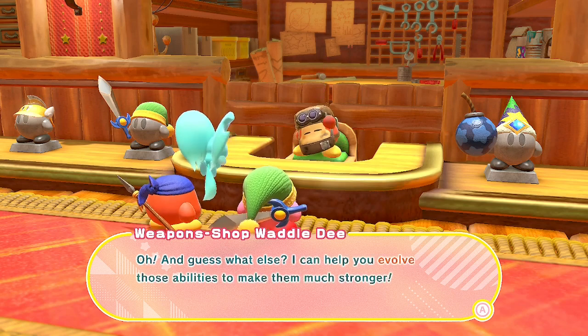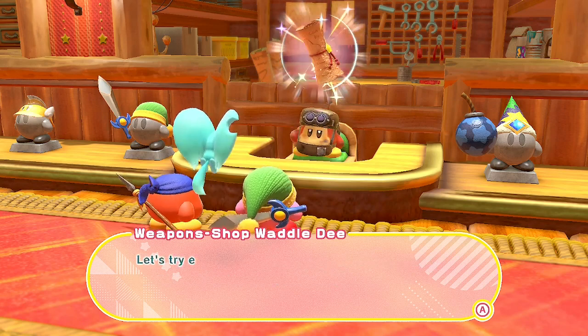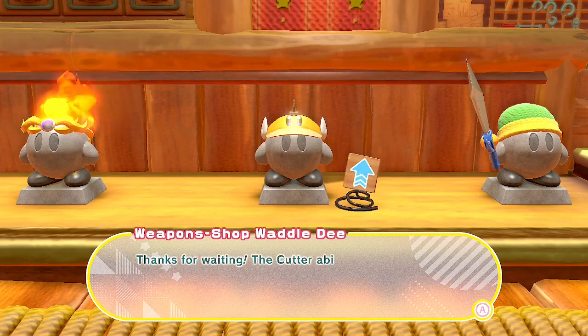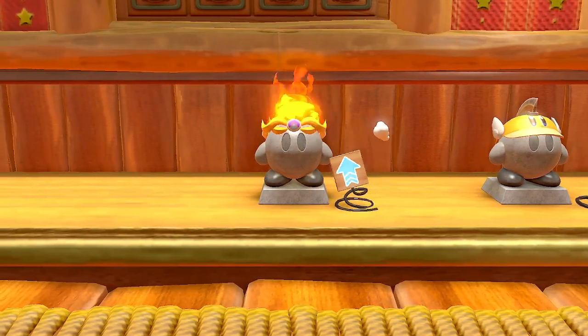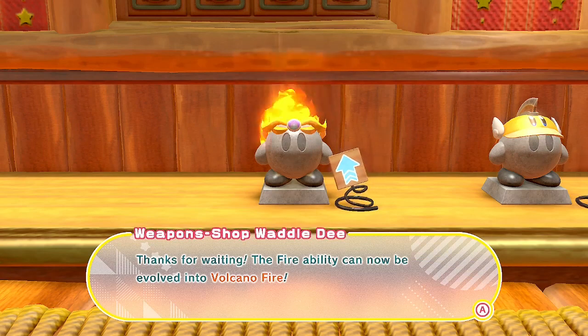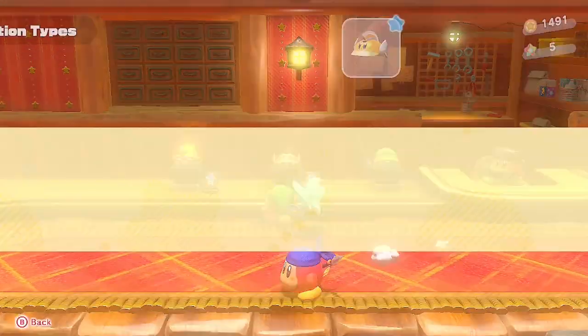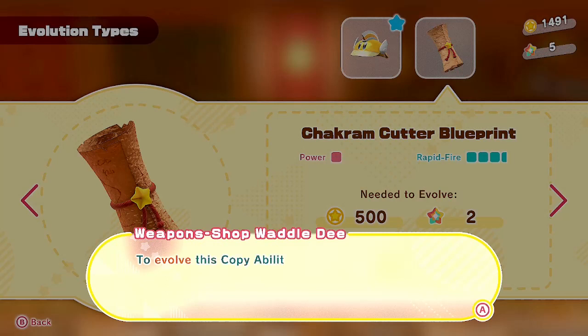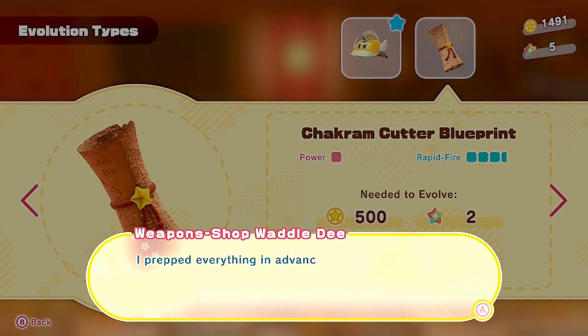He can help you evolve those abilities and make them even stronger. The blueprint contains incredible techniques we can use to evolve your ability. The cutter ability can now be evolved into a Chakram Cutter, and the fire ability into Volcano Fire. To evolve a copy ability, you'll need star coins and rare stones. You can find rare stones on the treasure roads hidden throughout the world map. Just press A to evolve the ability.